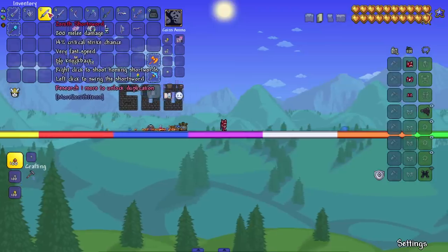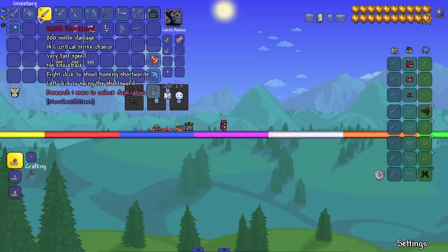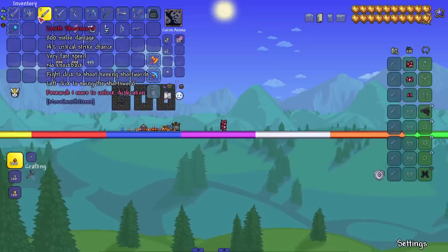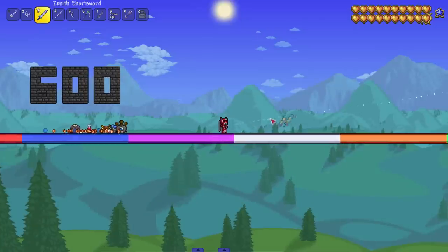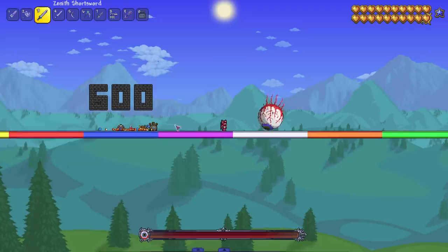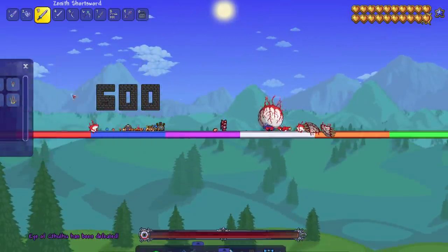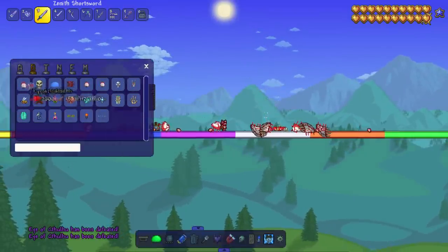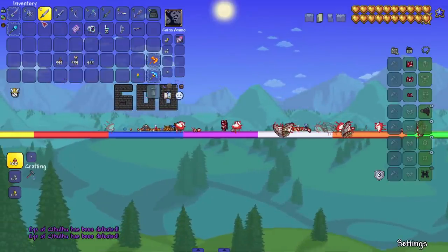Now we've got two short swords: one from a short sword mod and one from the More Items mod. The short sword mod one does more damage. It says right-click to shoot homing short swords and left-click to swing. So we get a little zenith-style attack on left click — as expected. Right-clicking throws a bunch of short swords. Let's see it against the Eye of Cthulhu — yes, we killed it before it ran away.